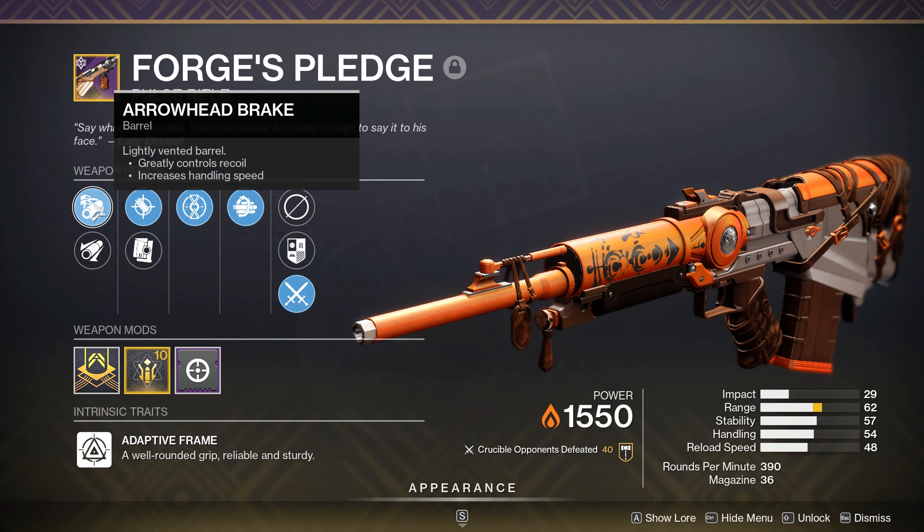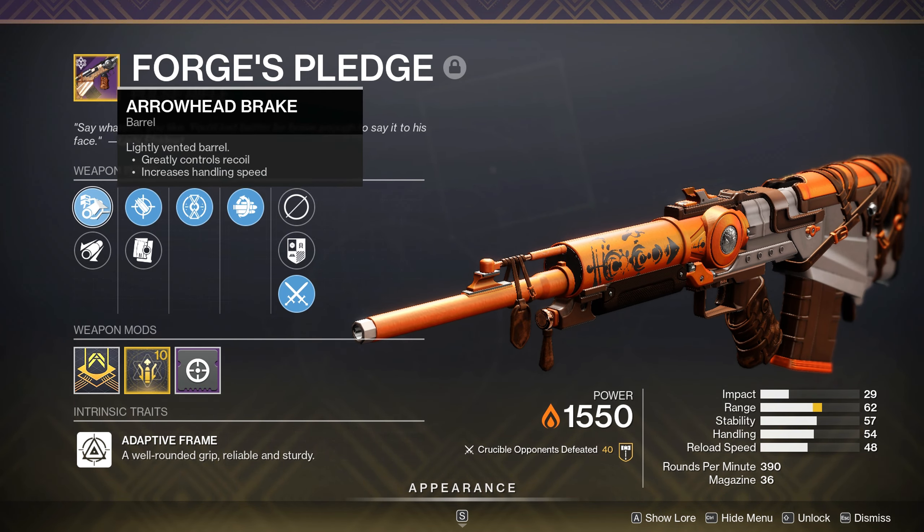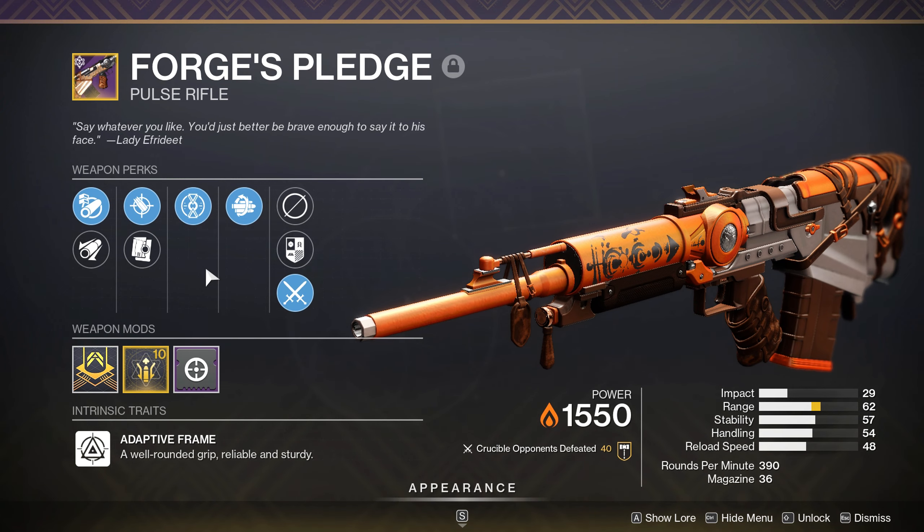You definitely need Arrowhead on it. It has a horrible recoil direction — it has a 51 base recoil direction — so Arrowhead takes it to 81, which is great. Hackerized and a ranged masterwork are very good on this thing too because it pushes the range to 34 meters.